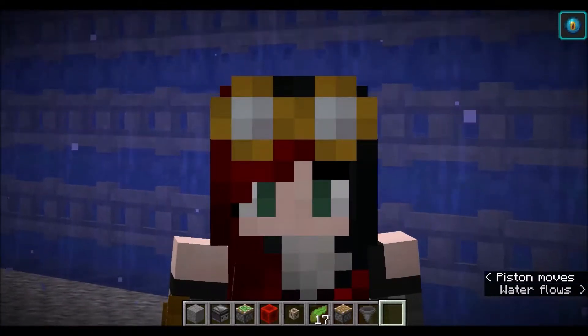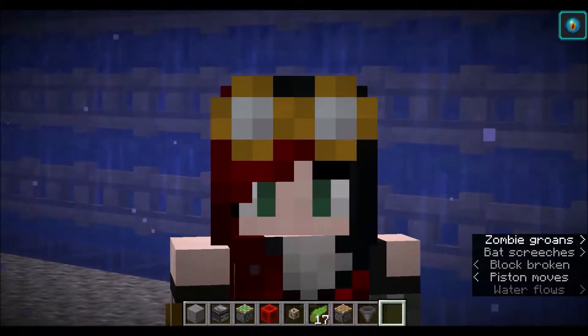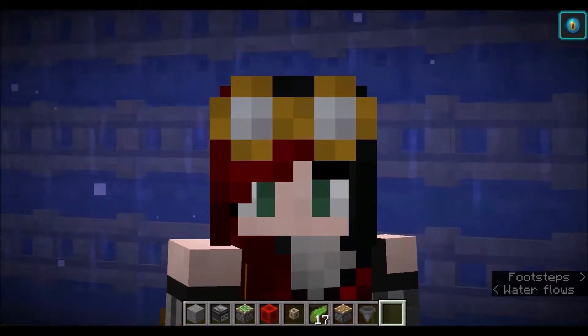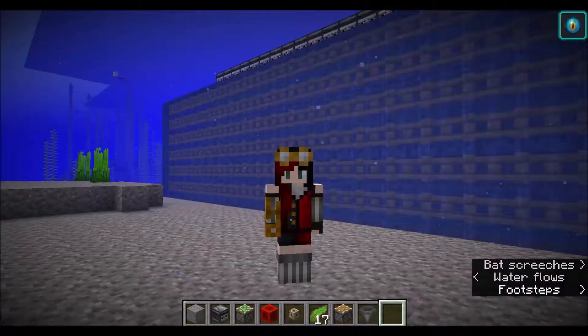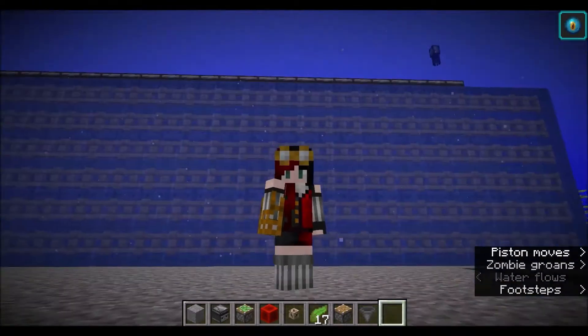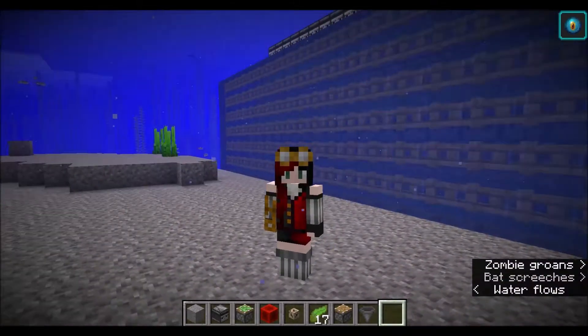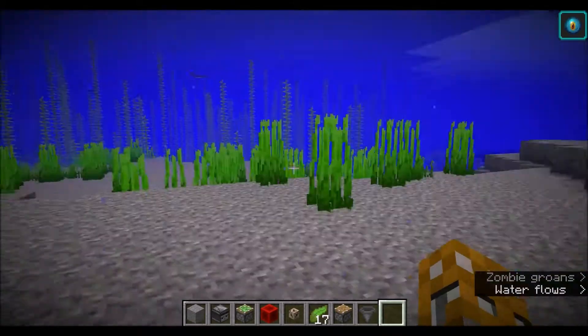A lot of the kelp farms I've seen go back behind the pistons and drain all the water out, then put all their redstone wiring and stuff back there. So I was fiddling around with pistons, redstone blocks, and observers and such, and I finally came up with this design.